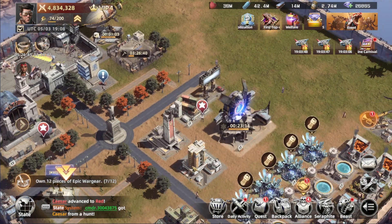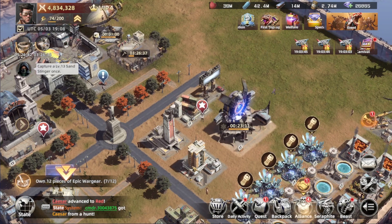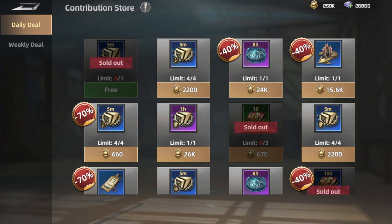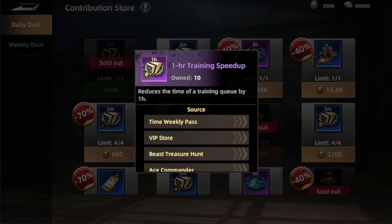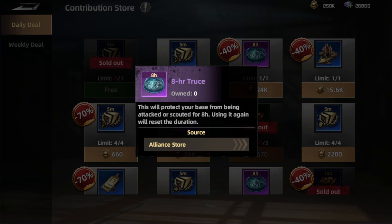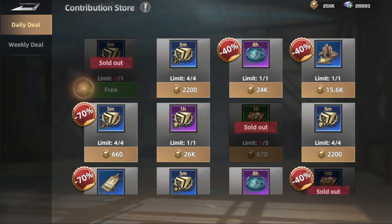The first thing you need to focus on is joining one of the top alliances, because it's going to help you out a lot. We'll go through every tab in depth. We have the store here, which sells a lot of speed-up material to help with speeding up buildings, as well as the truce, which helps protect your city from being attacked by others.